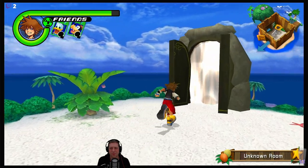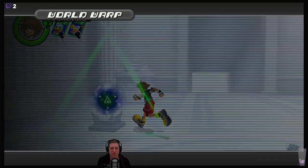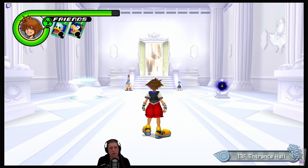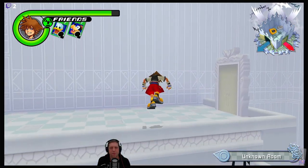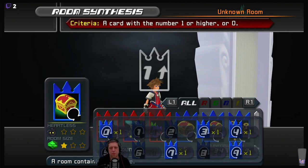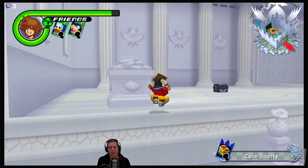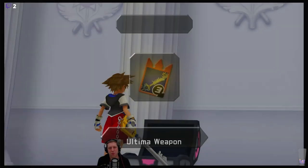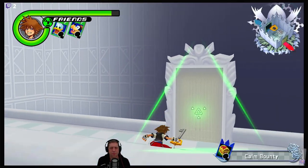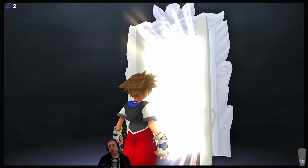I'm not looking forward to the grinding for Riku's max level because I don't feel like you can clear enemies as easily as you can with Sora - the Riku side is going to be a proper grind. I need two calm bounty rooms: one for an ultimate weapon, one for Lexaeus. There's our ultimate weapon.